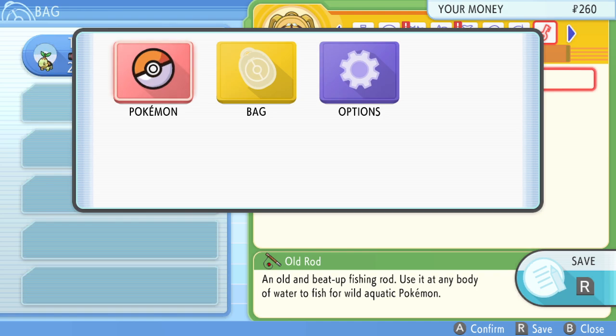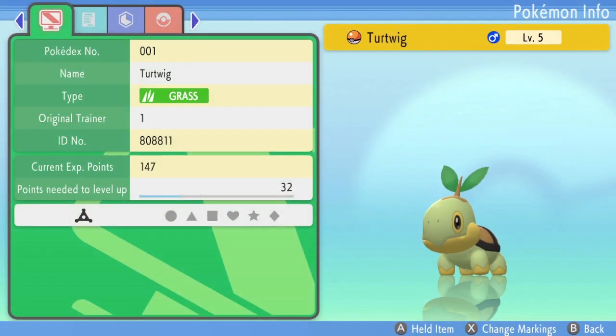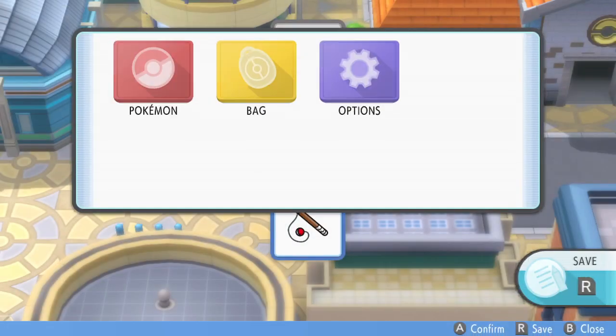I'm going to walk through what each of the stored menus does. We have six menus stored. Menu number six is just going to be to get us movement, so you can just close out of this one and back out until you see this screen.